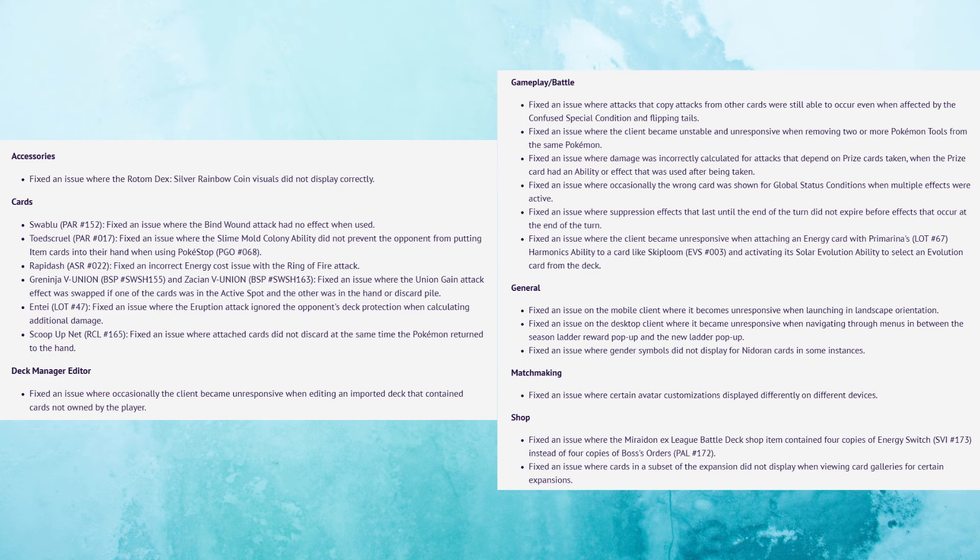On Tuesday, January 23rd, PTCGL will be down for at least 8 hours of maintenance to prep for Paldean Fates on the 25th. What's hilarious is that ScoopUpNet was mentioned in the patch notes, so somebody spent time fixing a card that's being banned. The rest of the patch notes are fairly disappointing — there's no game log, which was teased in the end-of-year developer letter, and they don't tell us what the new card and gameplay item visuals are. But they are addressing Toadscreech again, which I guess wasn't fixed the first time around. They're also finally fixing the ability to attack through confusion when copying another Pokemon's attack, and fixing an issue on mobile where launching in landscape caused PTCGL to break.